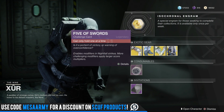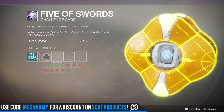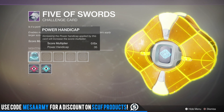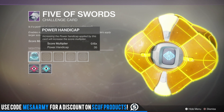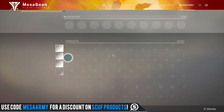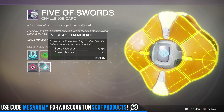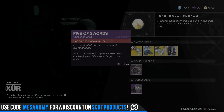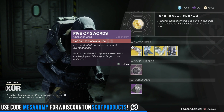For Consumables, you've got your Five of Swords card where you can customize your Nightfall experience with the Handicap — you can throw on some advantages and disadvantages. This is not bugged; they did increase it. I think you have to bump it up to a 100 power Handicap to see any difference. My setup for getting a 100k score — I'll post it in the pinned comment how I set mine up.